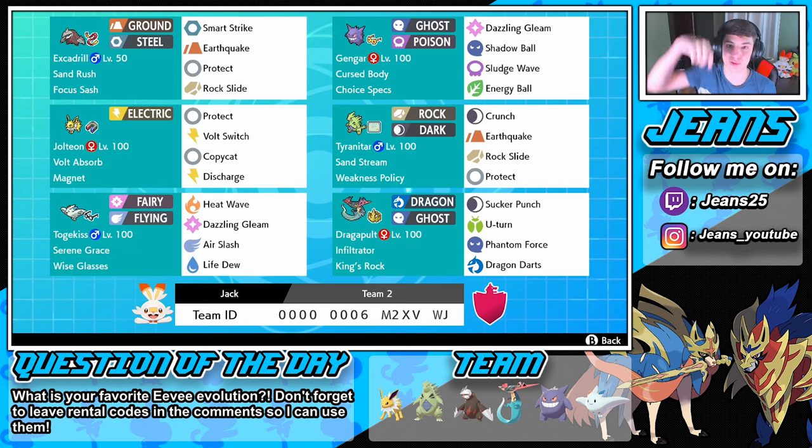If you'd like to use this team yourself, the rental code is at the bottom of the screen — let me know how you do with it. Question of the day: what is your favorite Eeveelution? My favorite is Leafeon, I love Leafeon. The reason I'm asking is because we have Jolteon in this party, and I'd love to know your feedback. Without further ado, let's rock out with this doubles team.